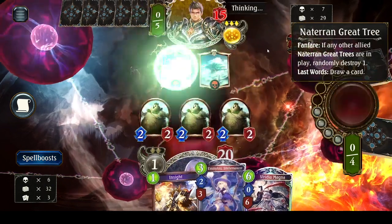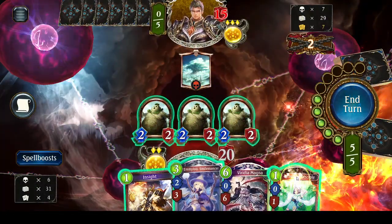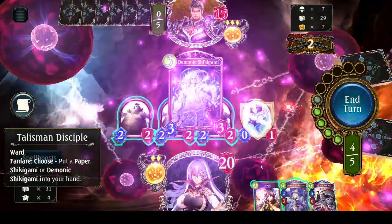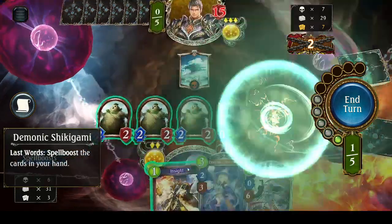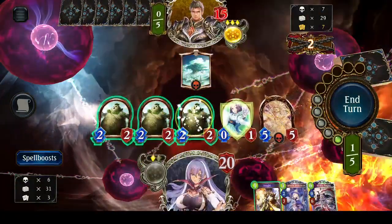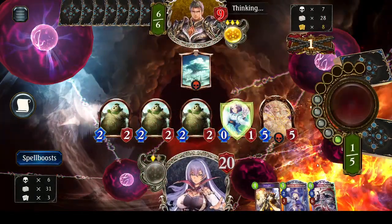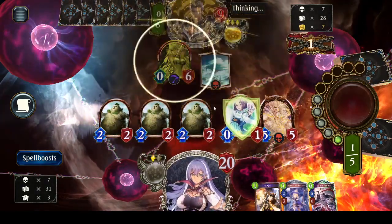He's sacking trees to draw, trying to get his play points boosted. He put a Demonic Shikigami into his hand - spell boost the cards in your hand if he dies. Now we're going to evolve the Demonic Shikigami - he just became a 5-5. We're gonna swing for six. In my experience, Dragoncraft has always been one of the faster decks, right up there next to Bloodcraft. I just think it's kind of funny that my golems are actually performing far better than him.